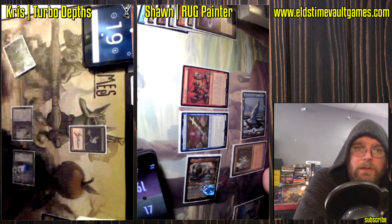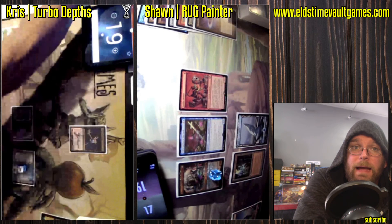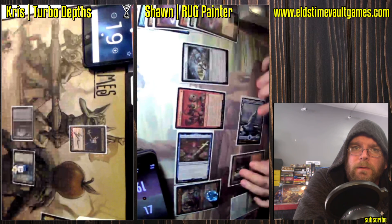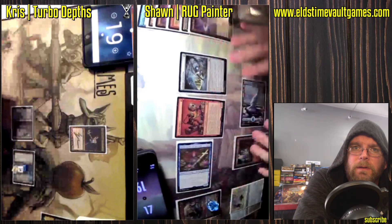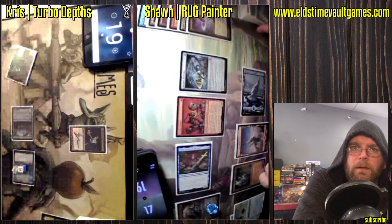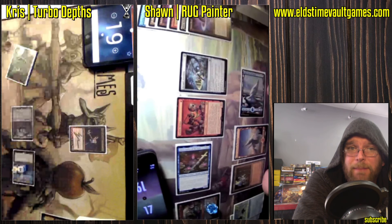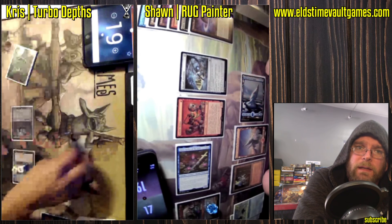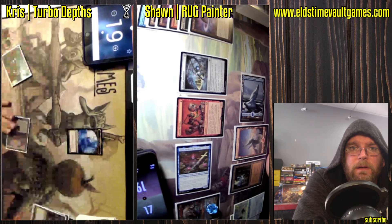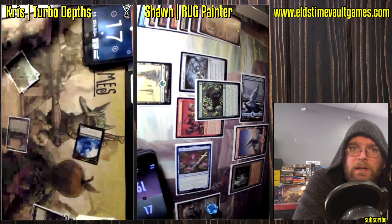Urborg plus Dark Depths goes from not particularly threatening to potentially game over. What is Sean going to do about this? Emery returns Arcum's Astrolabe. A land is played. This is a vulnerable situation for Chris — I mean, he could just win the game on the spot or he could get absolutely blown out. With a response, Hex Mage targets the Dark Depths, gets a 20/20, and there's some discard prior to swinging, but that is going to do it.